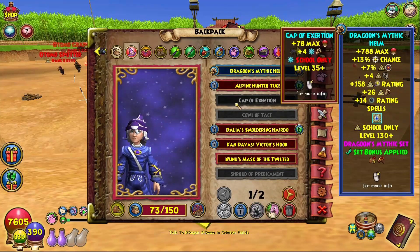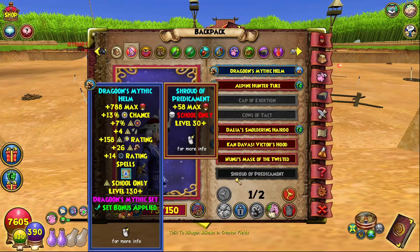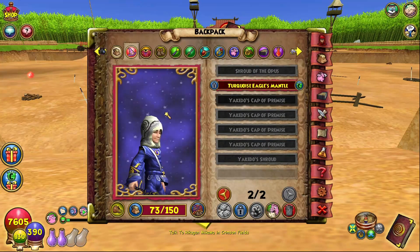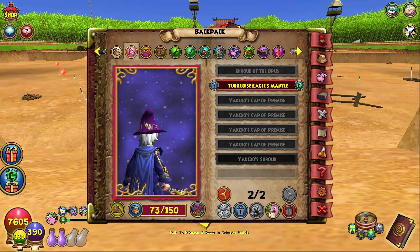And on my Myth, we got the Cap of Extortion, the Kal of Tact, Nunu's Mask of the Twisted, Shroud of the Predicament, Shroud of the Opus, and I got four Yakido Caps of Premise, and the Yakido Shroud once.